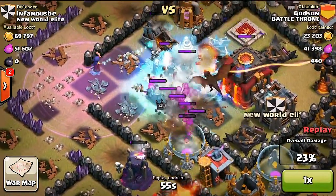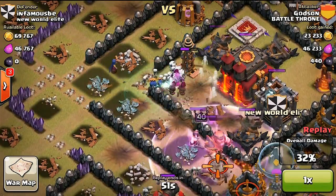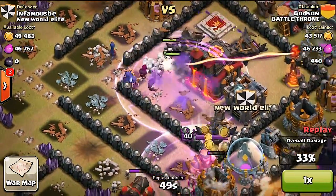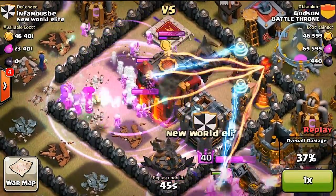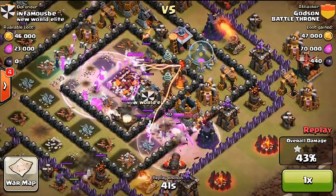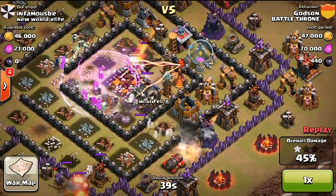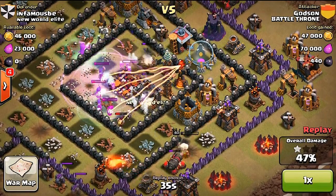If you have the right attack, your troops can do all the work for you — they'll be close enough to the town hall and you can throw a rage spell on them to finish the job. However, be careful with spells: if there are open gaps and you throw rage spells on your troops, they may move fast enough to hit a gap and mega bombs will foil your plans. Make sure you're looking at the base layout before using your spells and know exactly where your troops will go.